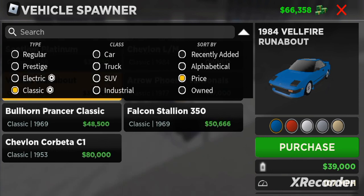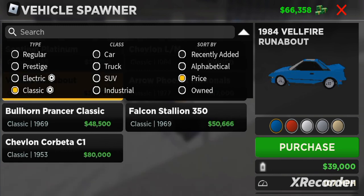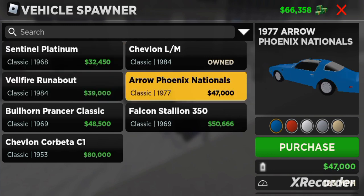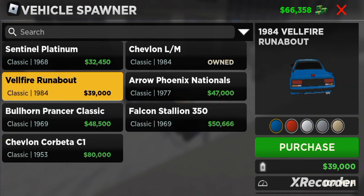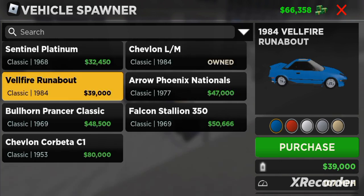Before I recorded that video, one of the developers said they put the classic car gamepass off sale so they could work on it. Which I thought, you know, I didn't think nothing of it — this might just be in every spawn. But yeah, so the classic car option, you click it and it gives you classic cars.